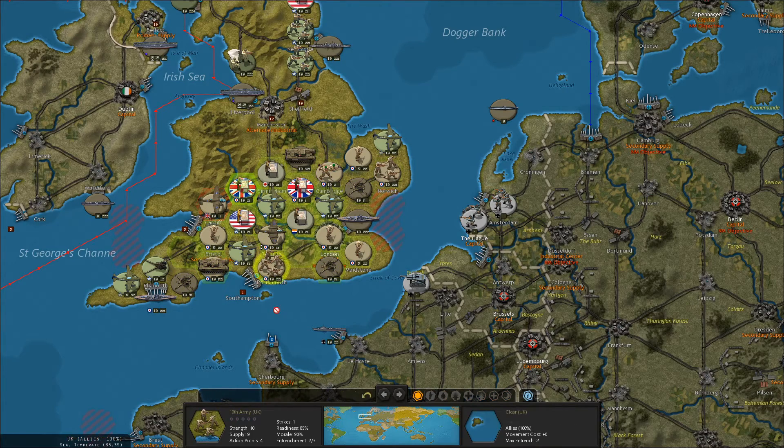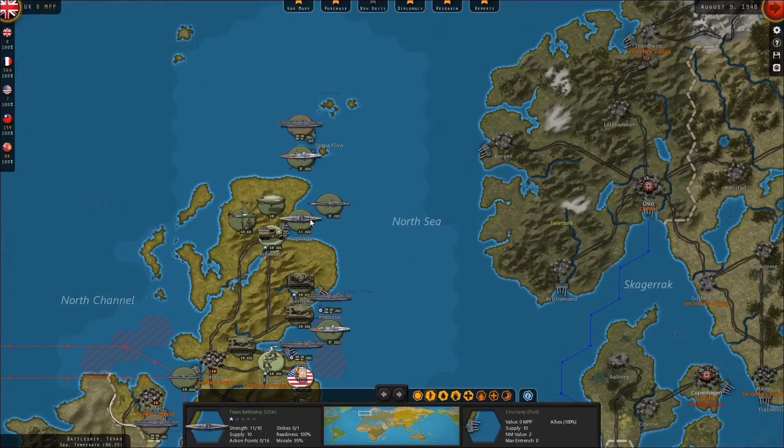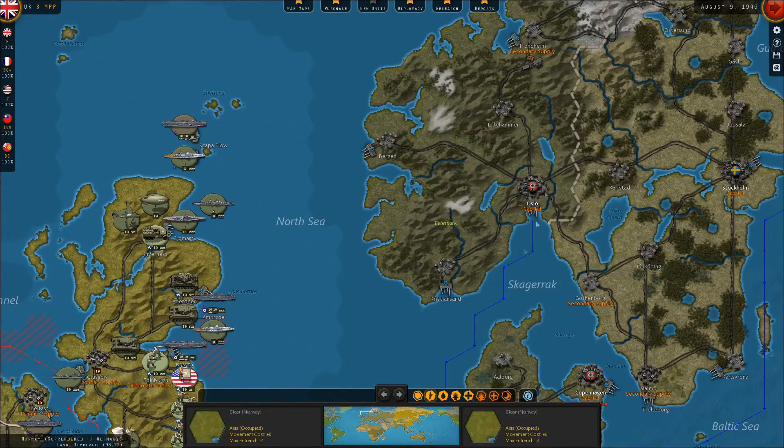Let's put this army unit in Portsmouth, pull that headquarter unit back. So we're keeping a couple of naval vessels in southern England. We're going to move all the carriers north, and hopefully the weather holds and we can get a good, nice invasion of Norway.